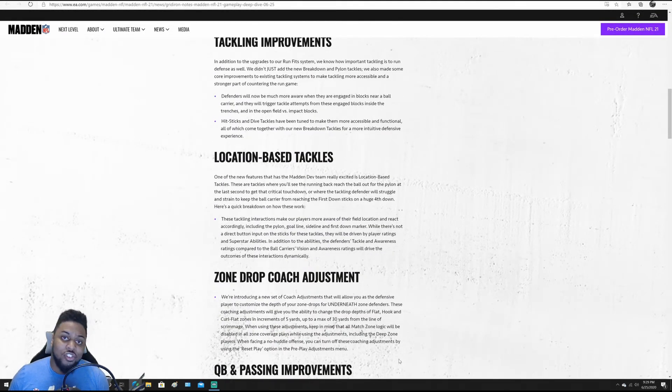Zone Drop Coach Adjustment — they're introducing a new set of coach adjustments that allow you as a defensive player to customize the depth of your zone drops for underneath zone defenders. These coaching adjustments give you the ability to change the drop depths of flat, hook, and curl flat zones in increments of five yards up to a max of 30 yards from the line of scrimmage. That is a big game changer in the Madden meta. You can now choose how far back or how up close your zone drops. A route we all saw last year in Madden 20 was the corner route — if you're trying to defend it, you're thinking the purple zone.